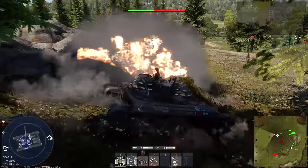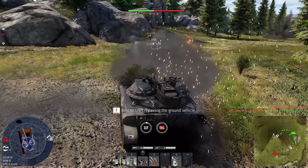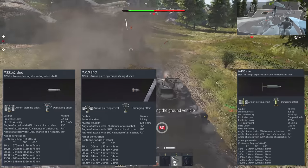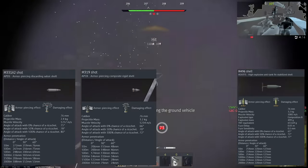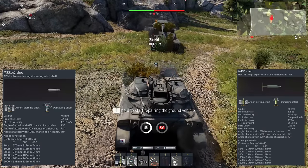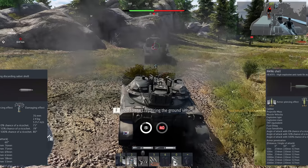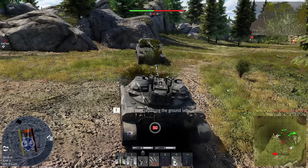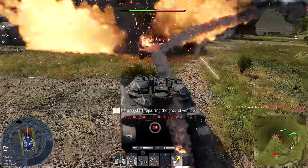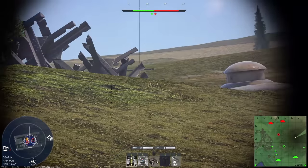The T92 has a relatively small cannon for its battle rating. Its caliber is 76mm, which significantly limits the firepower. It can use 4 types of rounds, 3 of them designed to penetrate armor, and 2 of them have good penetration values. These two rounds have one thing in common: they deal very little post-penetration damage. Despite the impression you might have from looking at the clips in this video, one-shots are quite rare, and most of the time they only happen if the opponent was already damaged with some missing crew members.